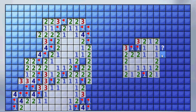Now notice, if these two are not mines, there's no way there could be two mines surrounding this two right here. So then we can safely conclude that that's not a mine. And thank you for watching.